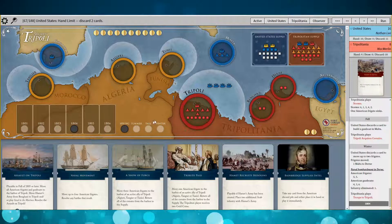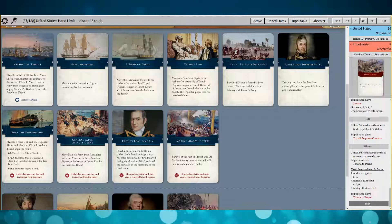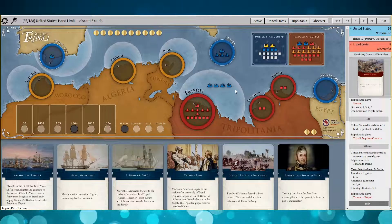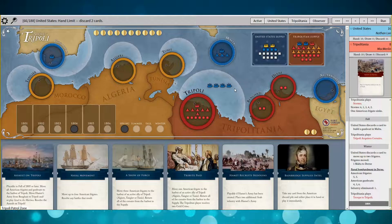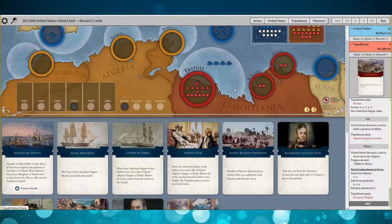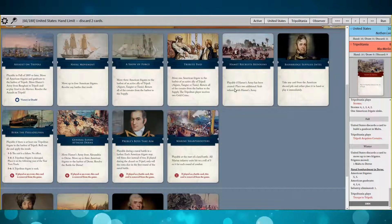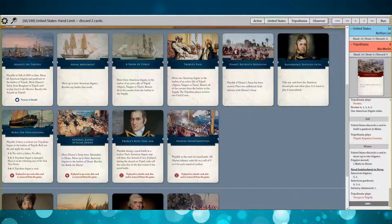He builds troops in Tripoli — really hunkering down. I get my last frigate there. I'm surprised he hasn't played any allies yet. That was interesting — it was really late, 1804. Hammett's army should be arriving now. But I realized I don't have a frigate in Alexandria, so I need to correct that. I kept making little mistakes like that.